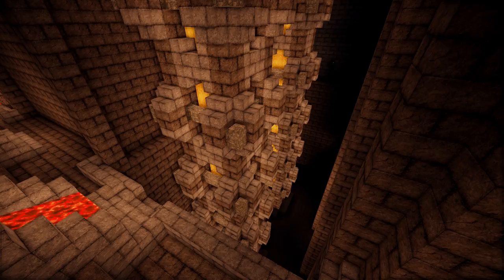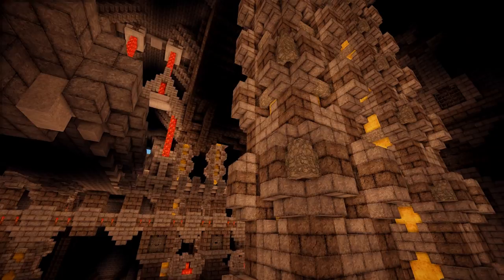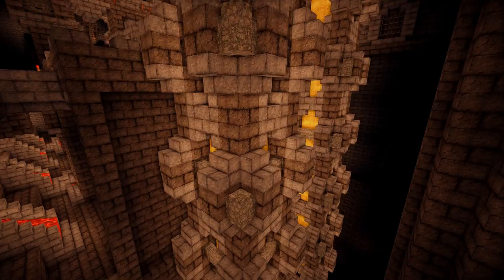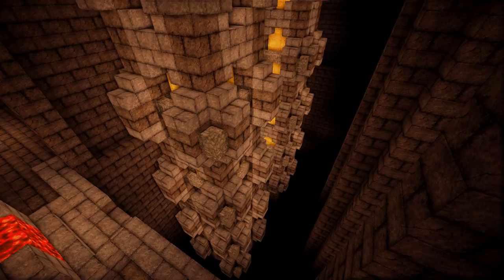Then I copy and pasted the pillar again, and to make it a little bit darker I changed some of the glowstone at the bottom into black wool. And now as the camera pans down, you can see how the pillars look — they really look like they've reached down into the depths, into the darkness below.